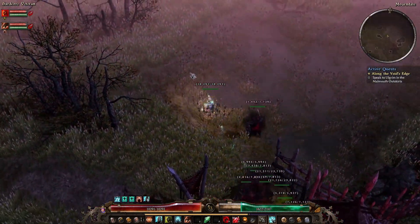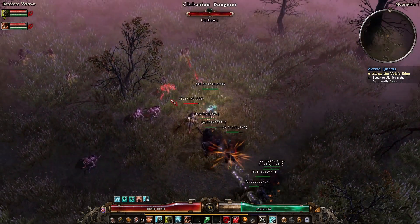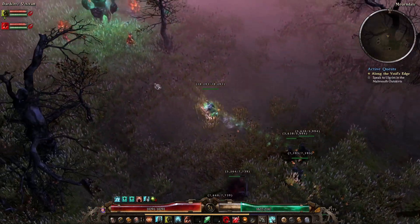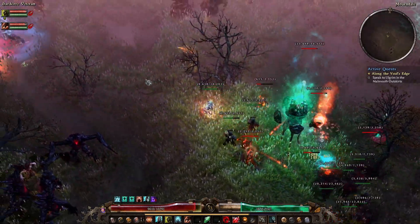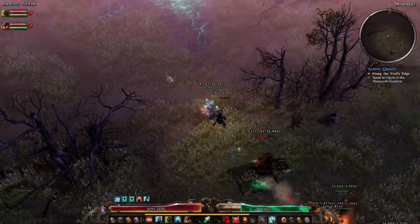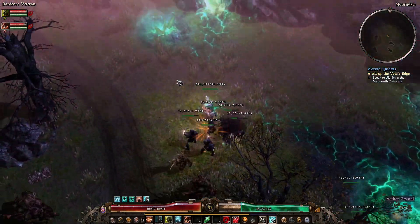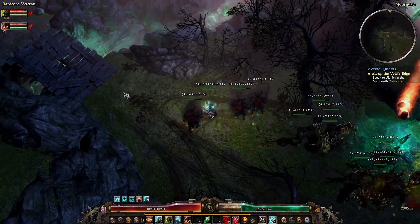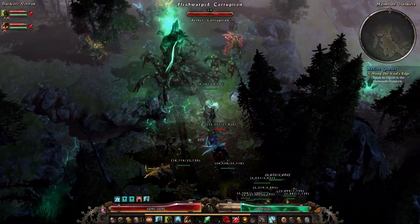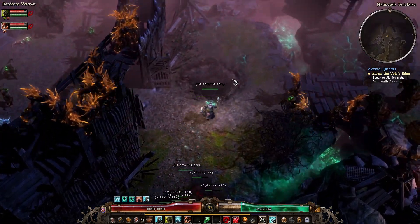We're going to head into the actual town and go into the sewers to get the other quest update for the Dahlia/Dravis quest. I'm going to go back to just running, because it seems like the pets tend to live longer if you just run past everything — they get a few attacks in and then get teleported away to safety before they get killed. It's not a perfect system but it does seem to let them last longer.